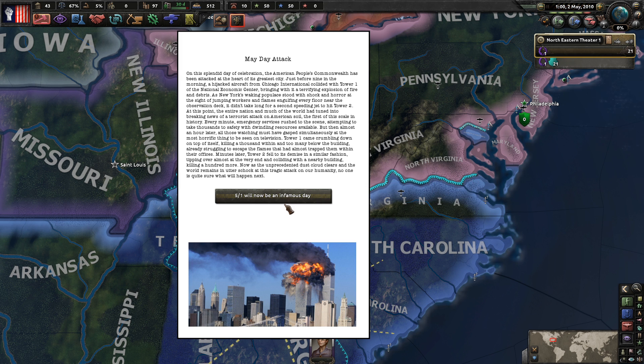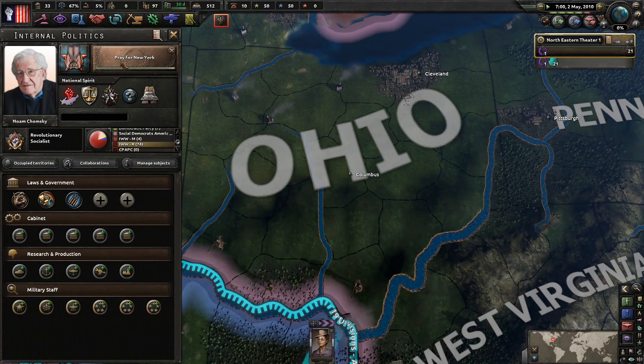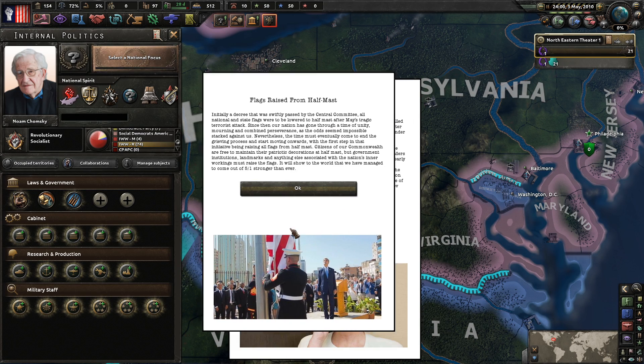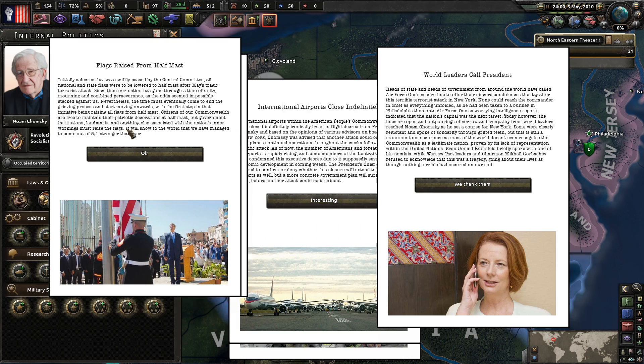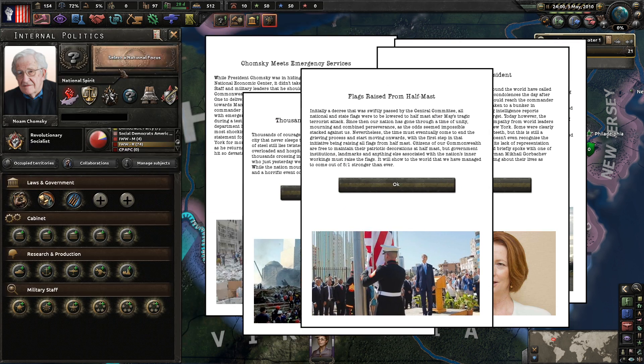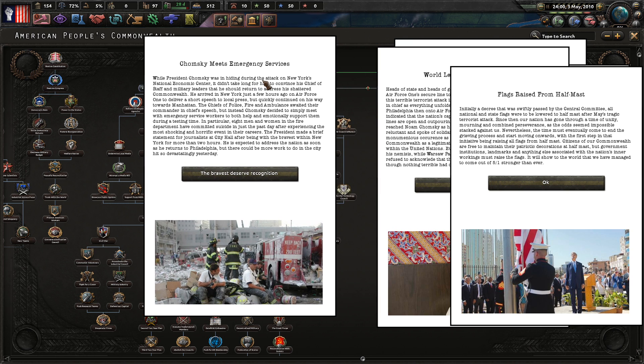The unprecedented attack - the world remains in utter shock. Does that mean I can actually do something here? Yes it does, and that should complete automatically because we have so many political power points saved up. Look how many things there are - I do have some other stuff I can do. Let's listen.